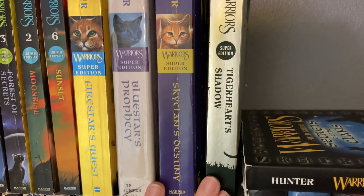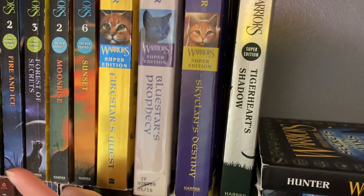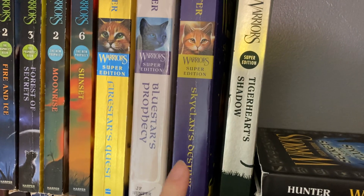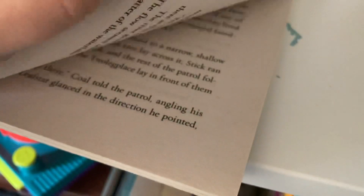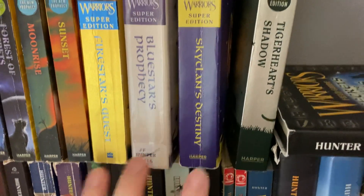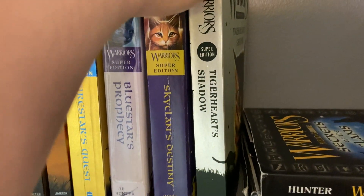Here I have my Super Editions. Funnily enough, this is an original pressing of Firestar's Quest and a later pressing of Bluestar's Prophecy. I don't know when they started adding the manga to the books — this one has a 2009 copyright date, this one has a 2010 one, so I'm not sure if it's a first or second pressing. And then I have Tigerheart's Shadow, which I got from Half Price Books.